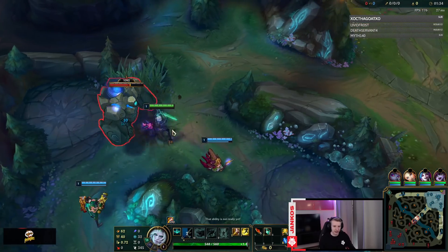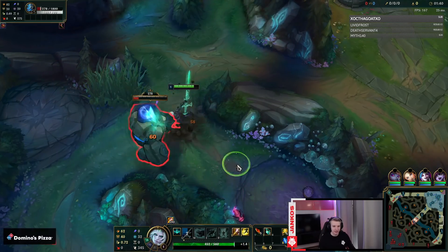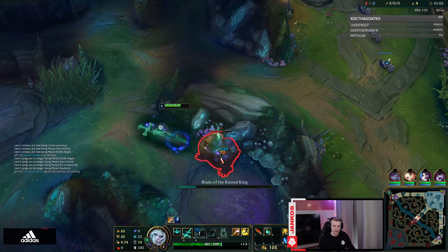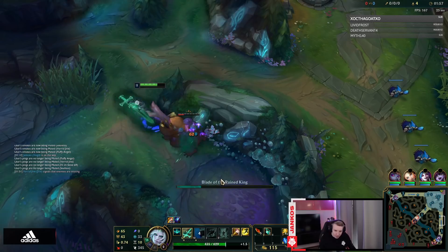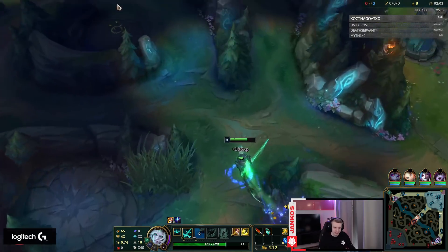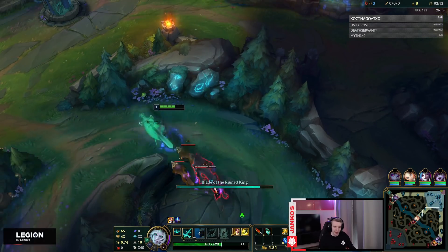Basically you want to reset your autos with Q or Q right after the auto and just farm. Normally I take E second always, but I want to try W because W procs the passive again. I think taking W second could actually be better. Here at Wolves it's very important to hit all the Wolves with your Q, kind of like Yasuo.